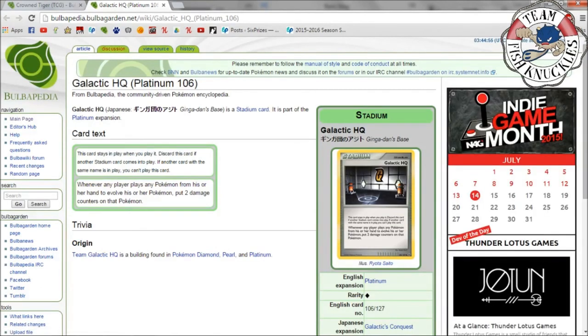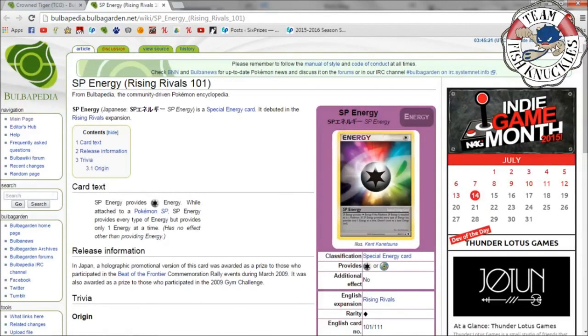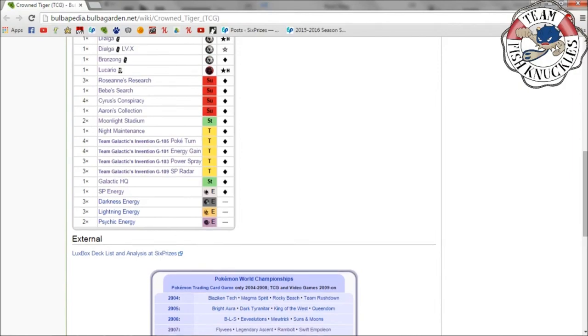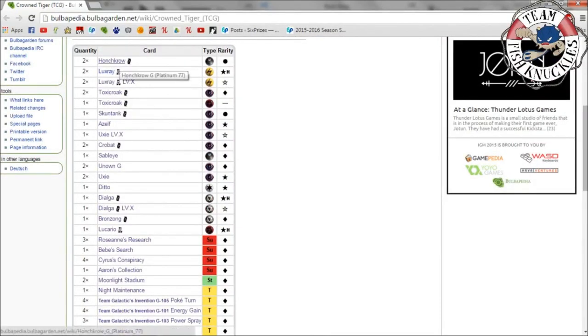One Galactic HQ stadium: whenever any player plays a Pokémon from their hand to evolve their Pokémon, put two damage counters on that Pokémon — so it really hurts decks like Queen Guard that need to set up evolutions. One SP Energy provides colorless energy while attached to an SP Pokémon, and provides every type of energy — but only one energy at a time. Only one is played because you can't search for it with Cyrus. The energy counts are three Dark, three Lightning, and two Psychic energy.